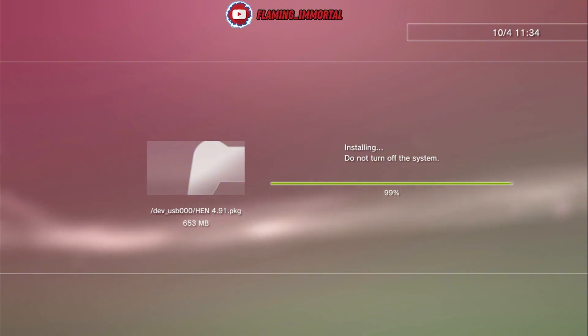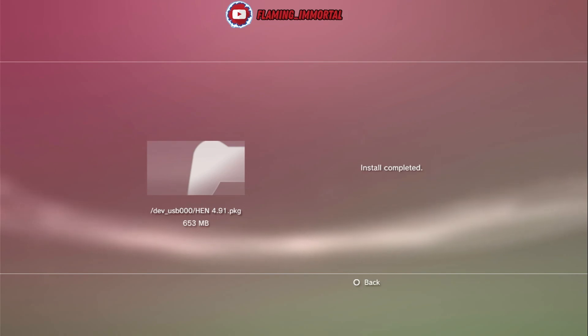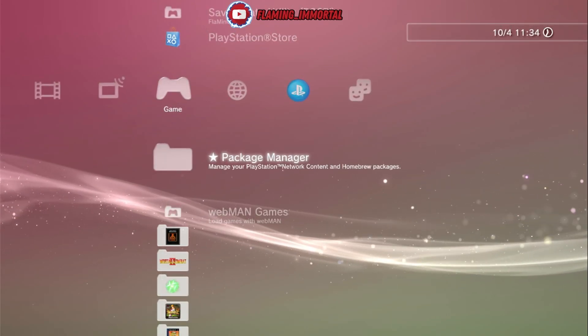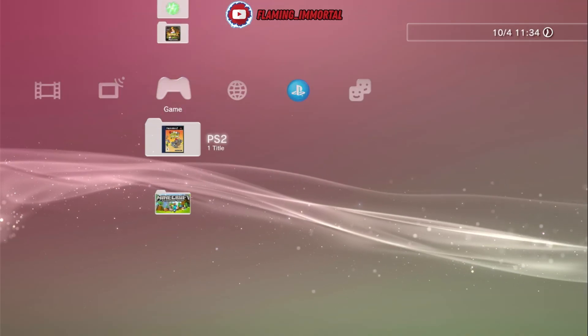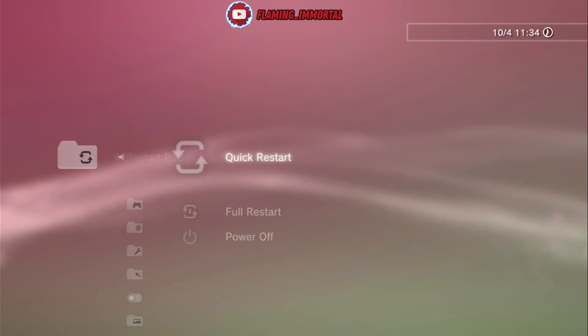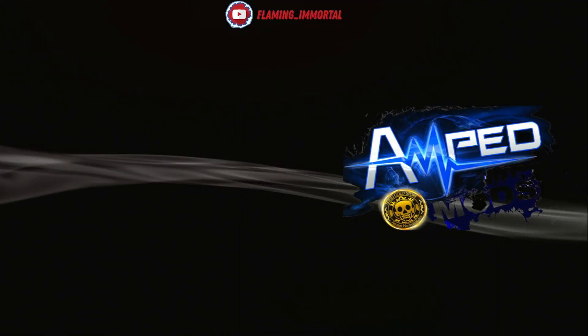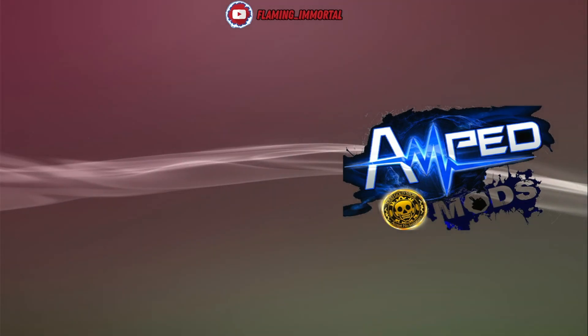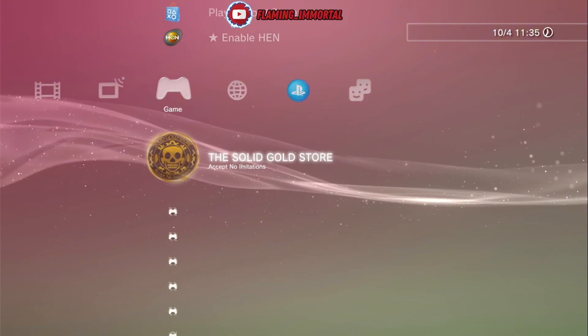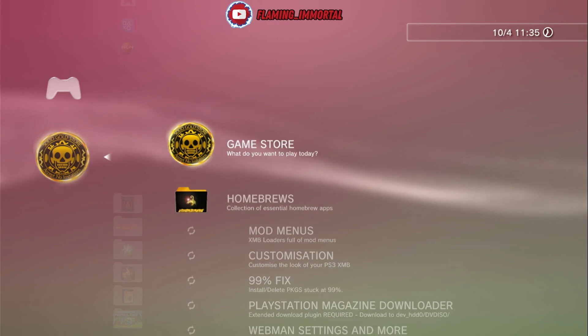It's just finished installing. If you don't see it, the system needs a reboot, so let's go up and restart the PS3. We get the new startup sound — and there you go, you should now have the Gold Store. And there it is right there.